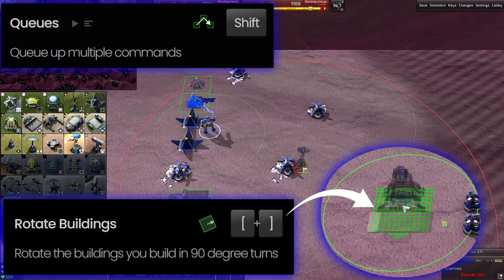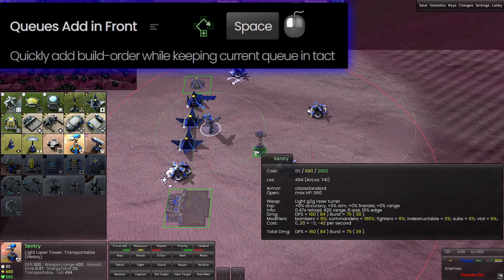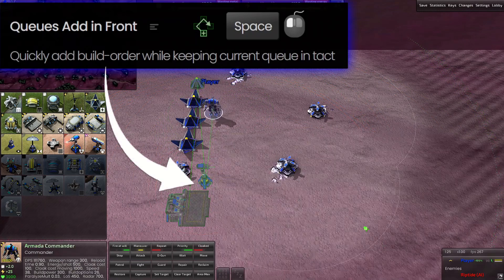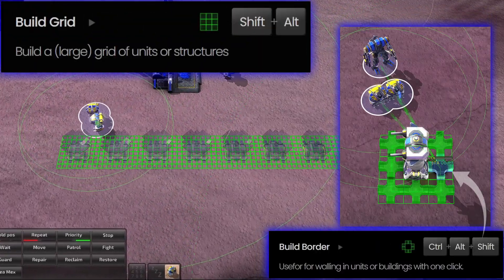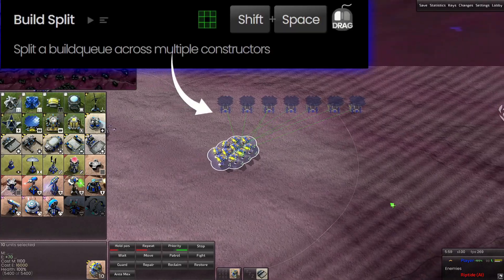You know how to hold shift to queue up any action, right? If you want to insert an action in front of a queue without canceling and starting over, just hold the spacebar when you add the new action to insert it to the front of the queue. You can also use shift to build multiple things in a line. Hold shift plus alt to build in a rectangle, and multiple constructors can split the queue amongst them.